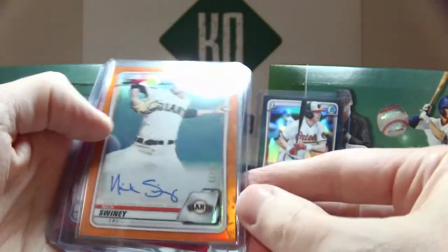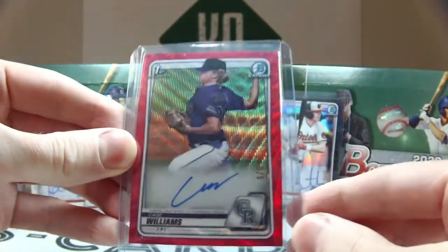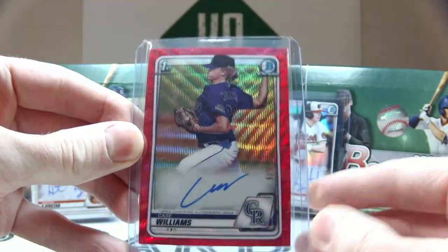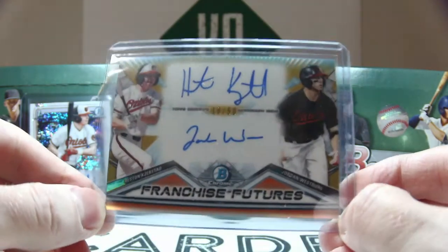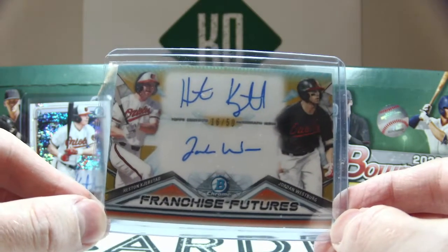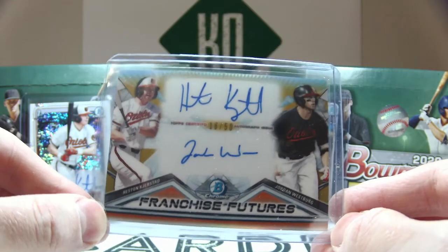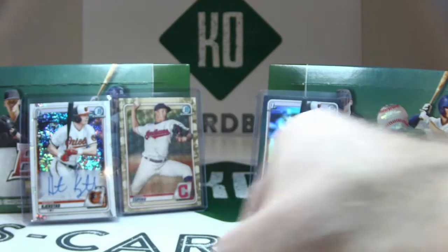Nick Sweeney is orange out of 25. And red wave, five of five, Case Williams. That does not end the autos though — we have one extra one. It is, yet again, Kerstad, along with Jordan Westberg, Duo Auto from a Franchise Futures variation. We randomed this separately and it went to Kerstad. So Kerstad hits three huge autos in the same three-case break.